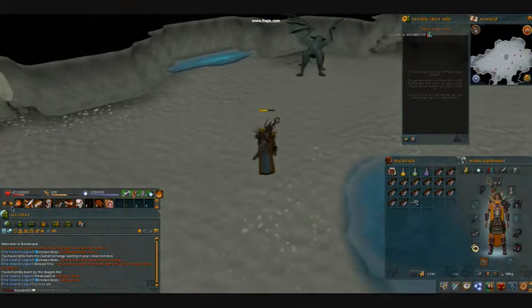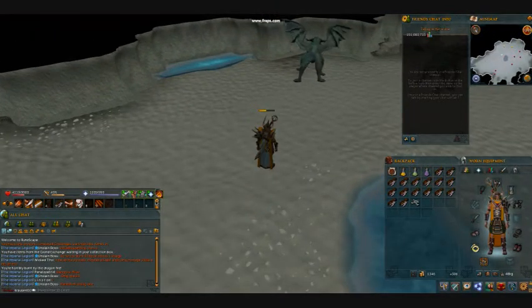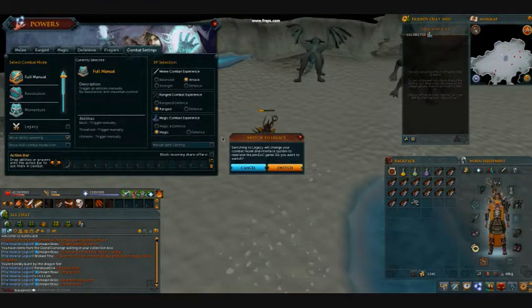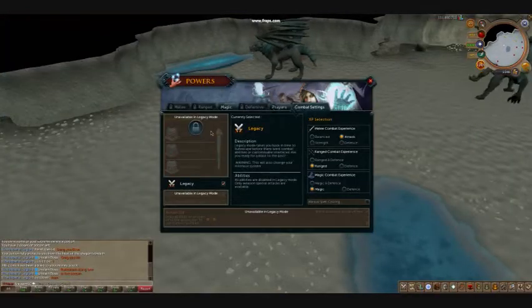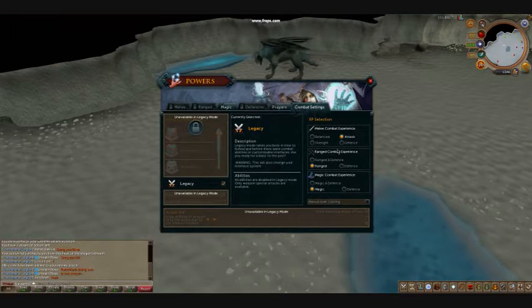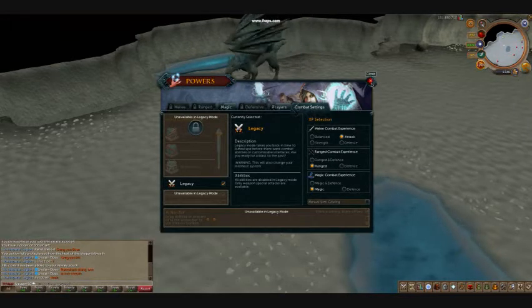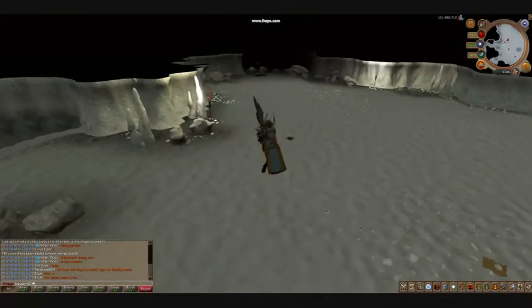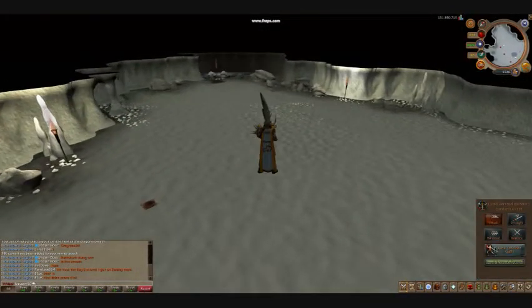I'm going to show you how to change into Legacy mode. You just go into Settings in this little bar, click Legacy, click Switch, and you're in Legacy mode. Everything gets locked when you're in Legacy mode — all the EOC stuff gets locked and everything's just back to normal.